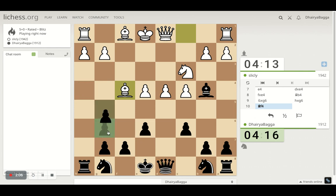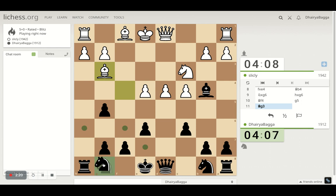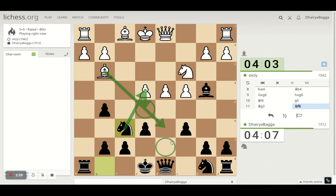I can play pawn forward, posing some challenge to the Bishop already. He goes back on the same diagonal. Now I should not be pushing but rather going ahead with the Knight, attacking the pawn again. He moves pawn forward and blocks his own Bishop. If he doesn't, we can take. If he develops the Bishop, we can't take but we can go to h5, attacking the Bishop eventually.